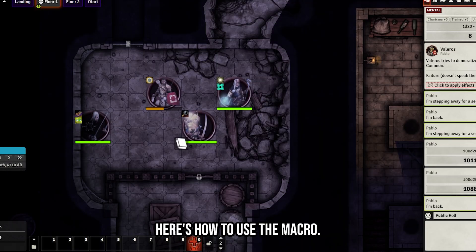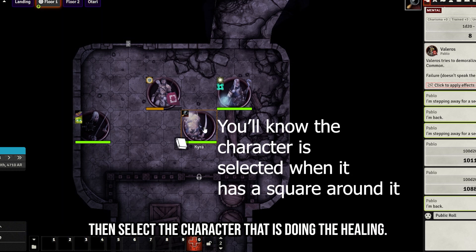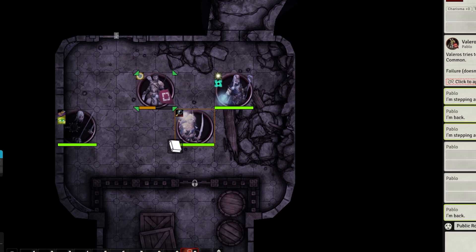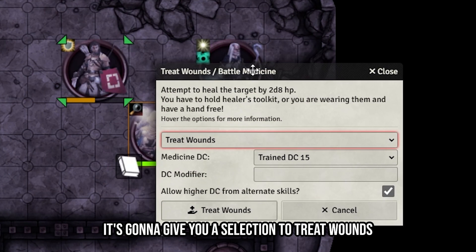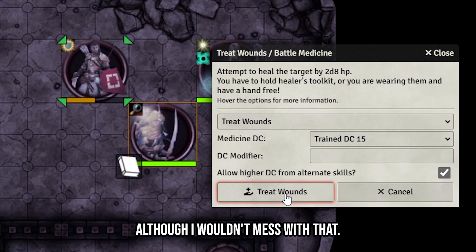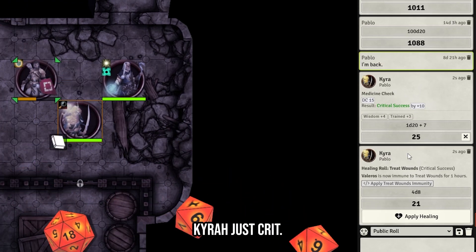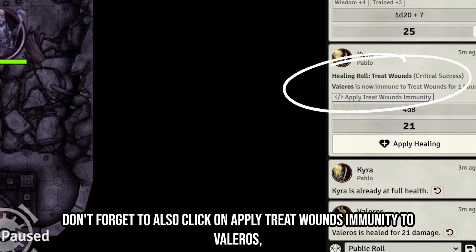Here's how to use the macro: make sure your player has the macro in their macro bar, then select the character that is doing the healing, target the character that's going to be healed by hovering over the token and pressing T, then click on the macro. It will give you a selection to treat wounds or battle medicine. If you're trained, you can select the trained DC. Click on Treat Wounds and click the roll button.